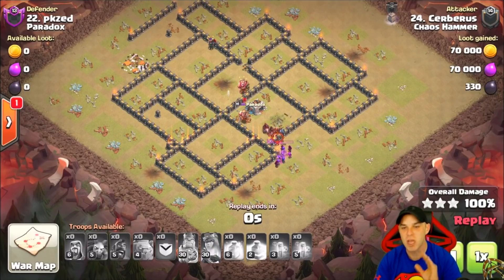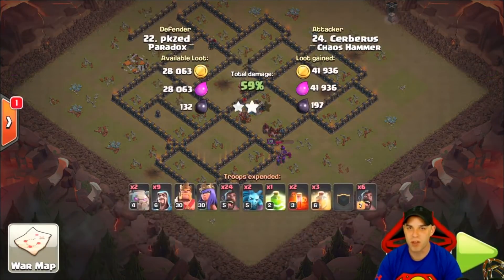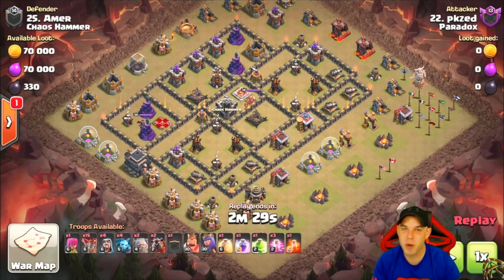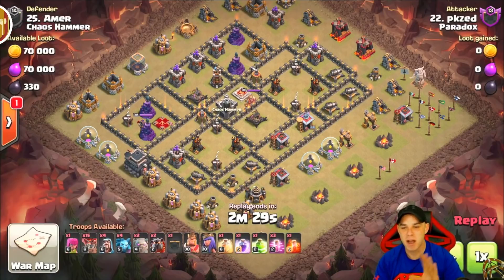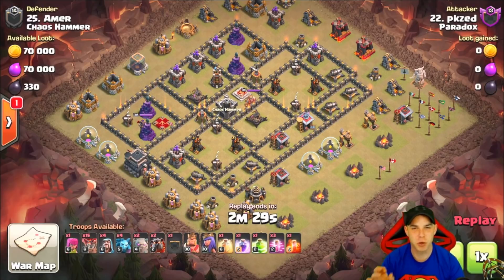It really comes down to your hero levels, taking care of the enemy queen, and taking care of the enemy clan castle. For number three, we have the GoBo LaLoon — or some form of lava hound balloon army. They are repetitive but they take a lot of skill and practice; you just don't pick up balloons and become a perfectionist with them right off the bat.